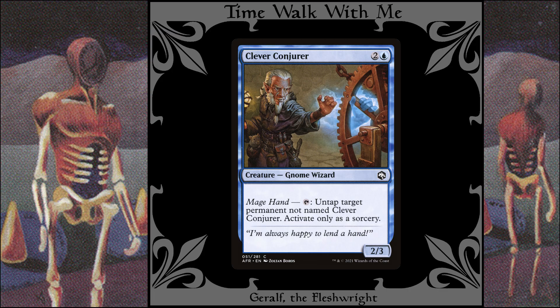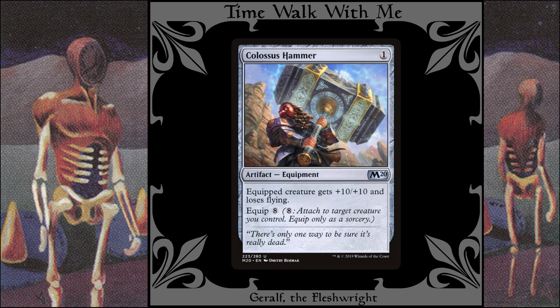Clever Conjurer is here to untap lands — I could have put it in the ramp category, but it might also be used to untap other things. Colossus Hammer: this low-cost artifact can trigger Geralf, and later in the game it can make a creature very scary.